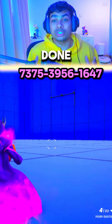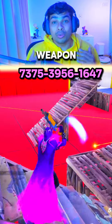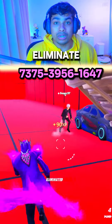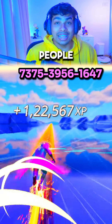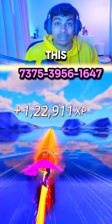You also have to hit the same player with a mythic and a non-mythic weapon — both are available in this map. Then you have to eliminate an opponent while below 50 health, which you can do here by playing with other people. You can also collect gold bars while eliminating and then spend them to get items.